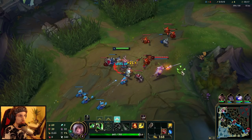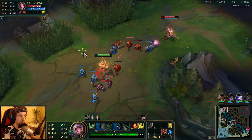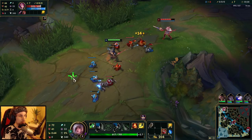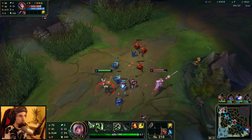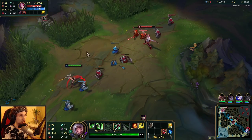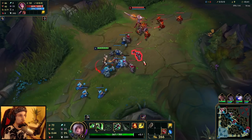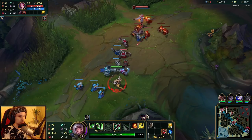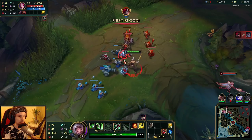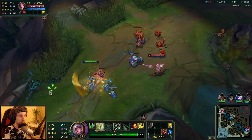If Vayne tries to do one single Q on us, she will not do any damage. Every single time she's going to poke me with her Q she will do zero damage completely. The reason is because my Doran's Shield is going to tank it and my Second Wind is going to tank everything else, so I take completely no damage. Watch - I'm healing back everything. It's super overpowered, it makes this matchup an easy win.